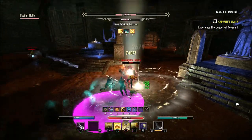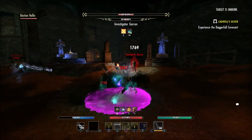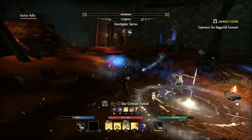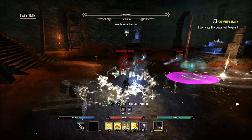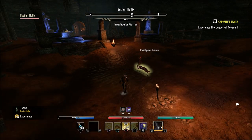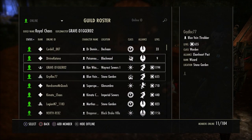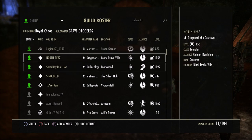A lot of people are going to say the reason you can only research one trait at a time is because you only have two items to research, compared to gear where you have light, medium, and heavy and you have to do head, shoulders, weapons, and all that stuff. But in my opinion, Zoss needs to add at least one more way to get two things researching at once for jewelry crafting — so you can have at least one ring and one necklace trait researching at a time. The way it stands right now has been the same since Summerset was released, and that's been a few years now, so I think Zoss could look at this.